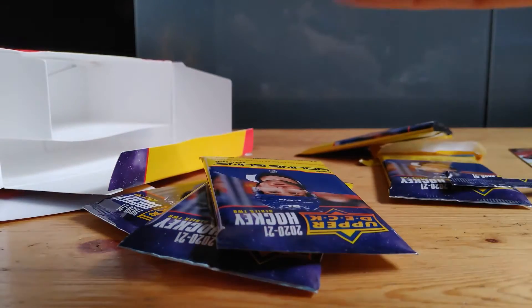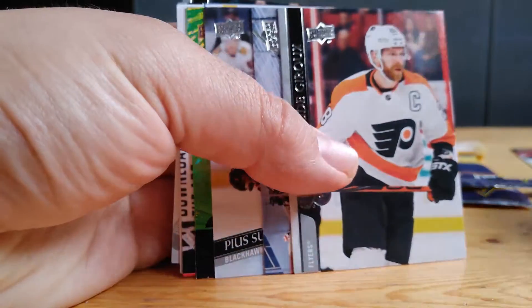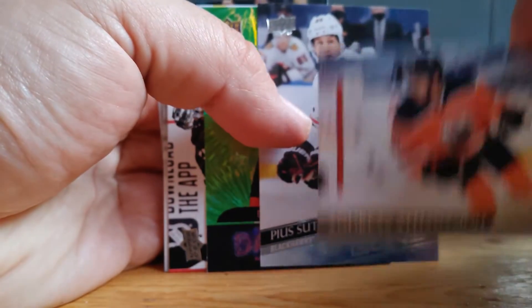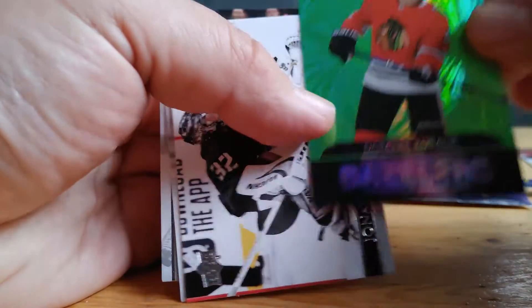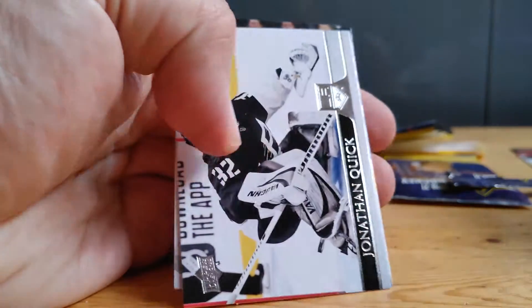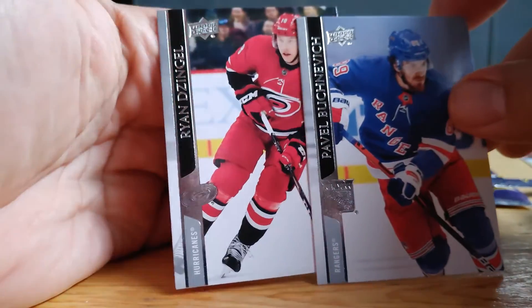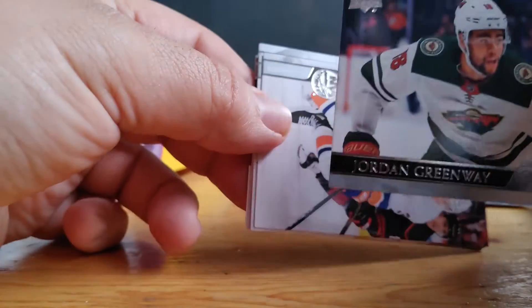Next set of cards — Edmonton Oilers. Ryan Nugent Hopkins. Claude Giroux. Athena Sal. And Pius Sutter, our young gun here. Followed by Dominic Kubalik. And the Dazzler — Jonathan Quick. Pavel Buczkiewicz. And Ryan Dezingo. So far nothing great — got a couple young guns, but nothing to write home about.